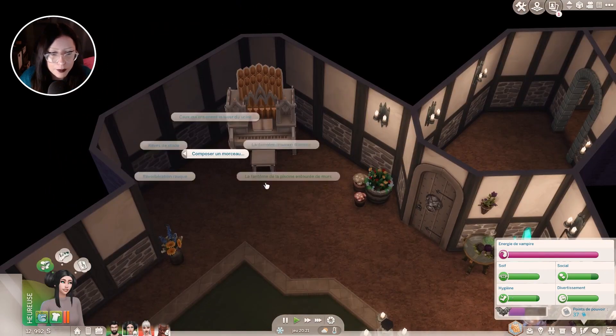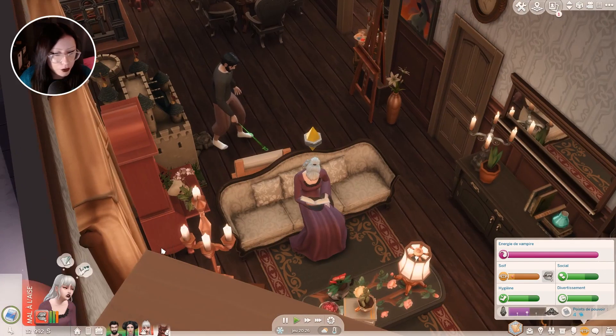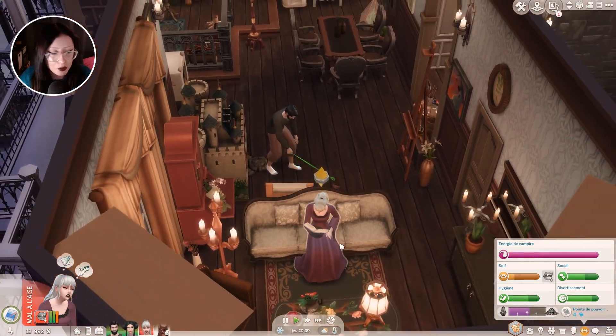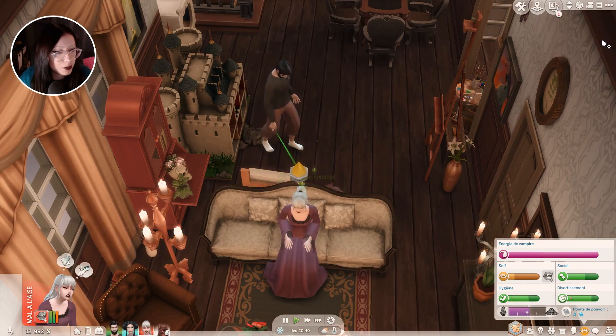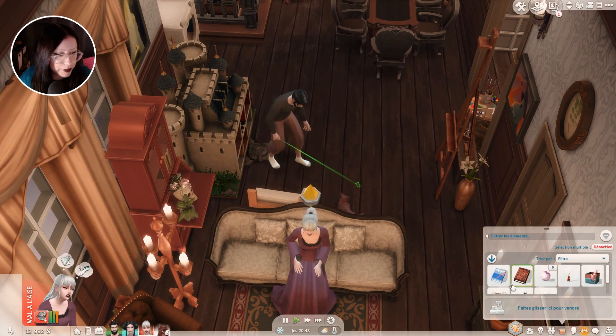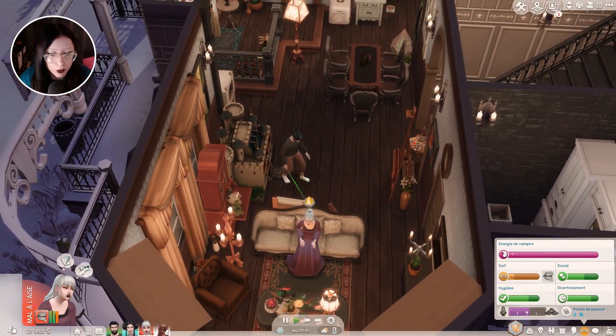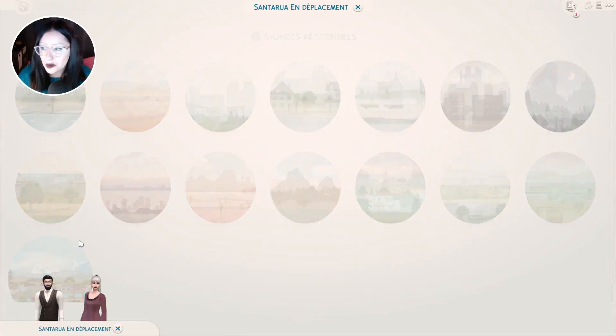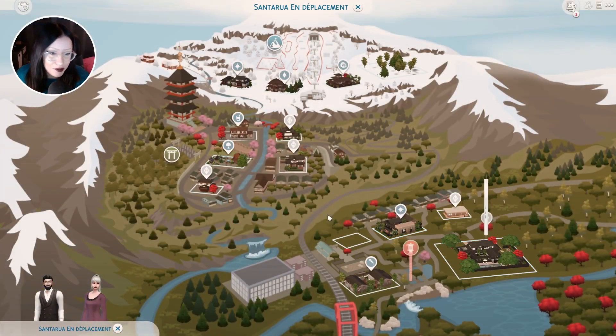On va faire « Fantôme de la piscine entourée de murs ». Regardez, elle commence à avoir bien soif, la petite Louvre. On va s'attaquer à notre premier humain. Les devoirs sont terminés. Est-ce qu'il y a une autre interaction dispo ? Faire du travail supplémentaire — on fera ça peut-être en rentrant. Il est temps qu'on s'aventure dans un monde. On va aller au Mont Kumorebi, parce que c'est une ville que j'aime beaucoup. Pourquoi pas aller mordre des Sims là-bas ?